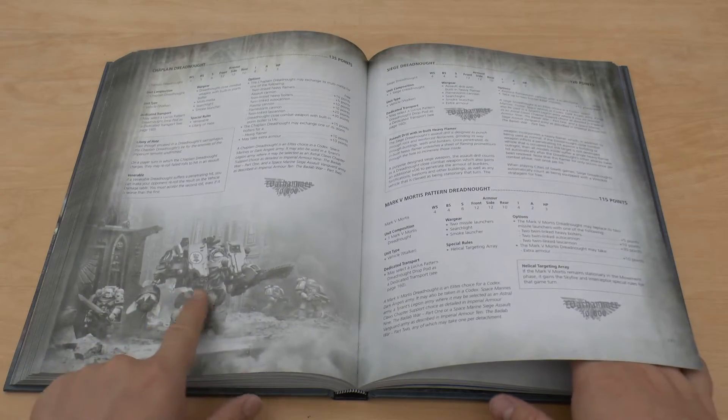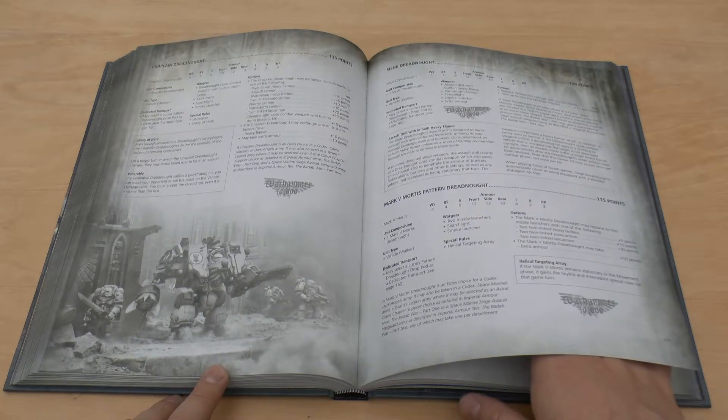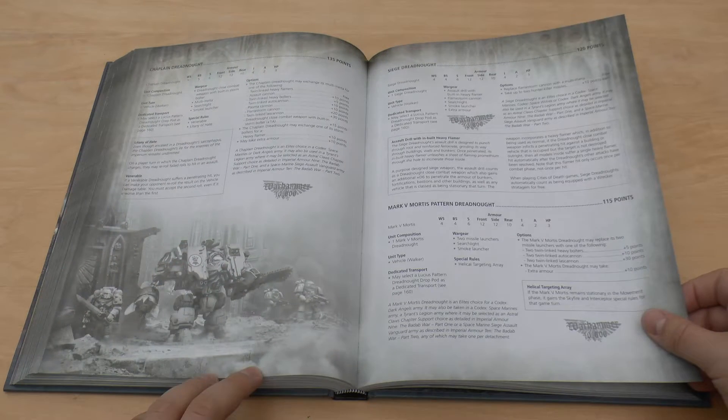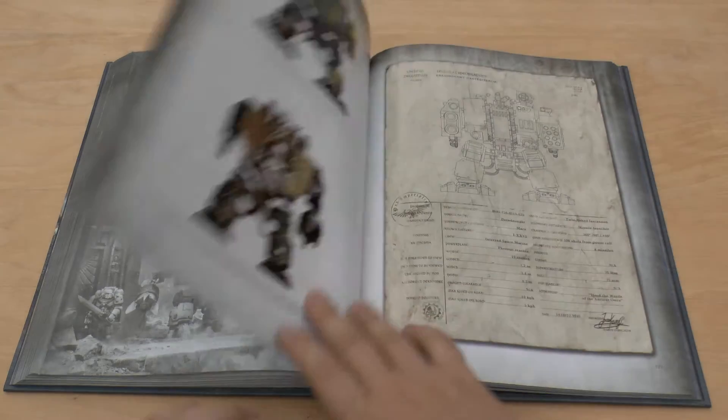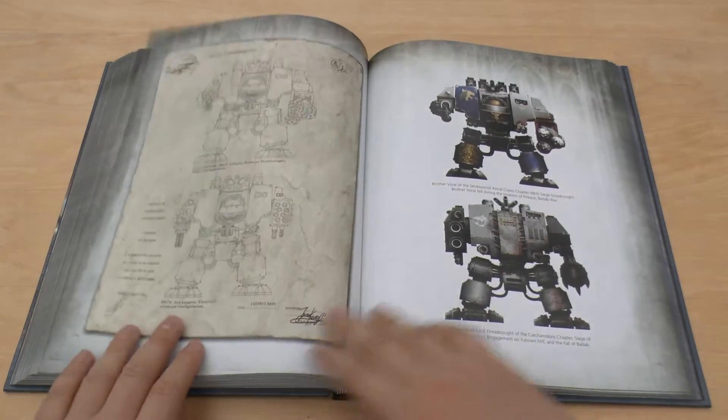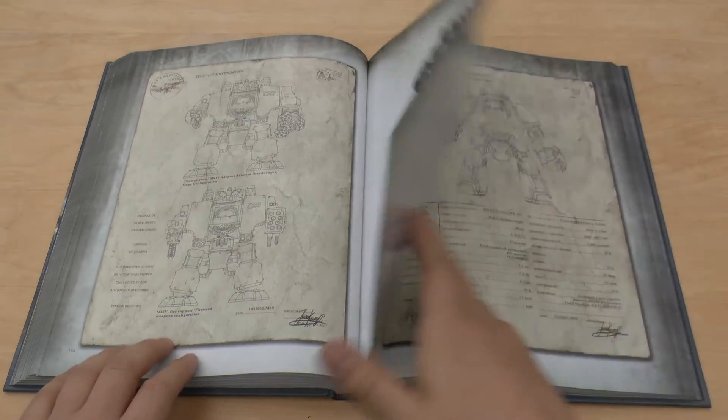Mortis pattern dreadnought — that has the two missile launchers, and then you can have two twin-linked autocannons if you wish. But yeah, that's the siege dreadnought there — look at him, looks absolutely beast. I like the one with the two missiles on top as well. He can take up to Helical missiles, 10 points each. There's the chaplain dreadnought, there's the Mortis.